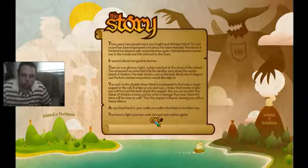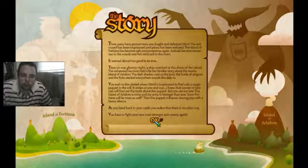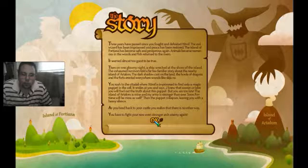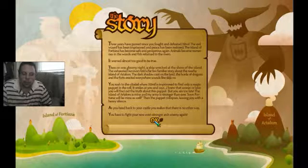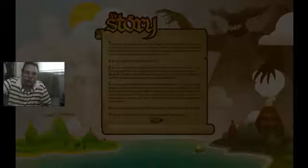You rush to the citadel where Zutra is imprisoned to find only a magic puppet in the cell. It smiles at you and says, 'I knew that sooner or later you'd find out the truth about the puppet. It's not too late — the island of potential is mine, and my army is stronger than ever. Soon, fortune will be mine as well.' Then the puppet collapsed, leaving you with a heavy silence. As you head back to the castle, you realize there is no other way — you had to fight. And now it's turned stronger.